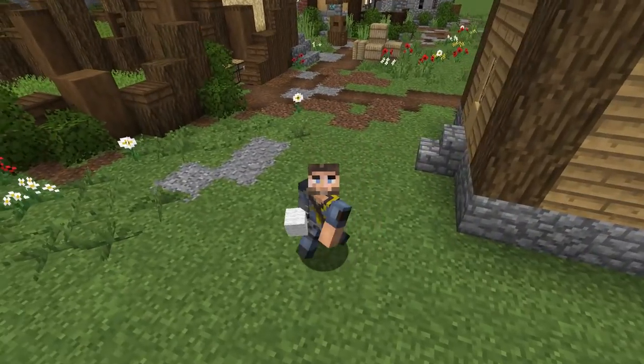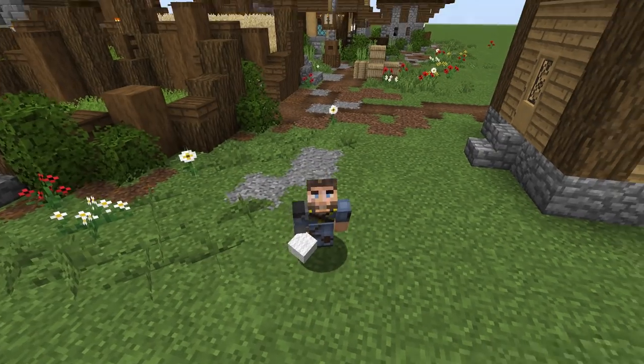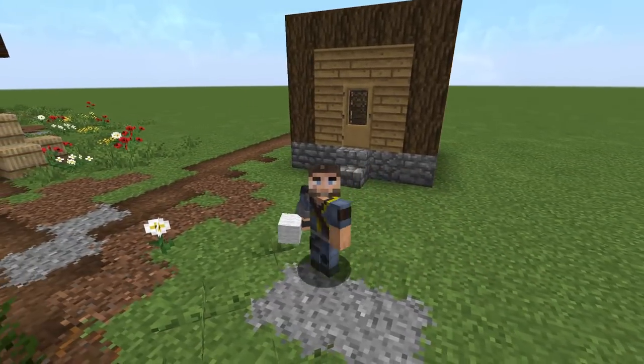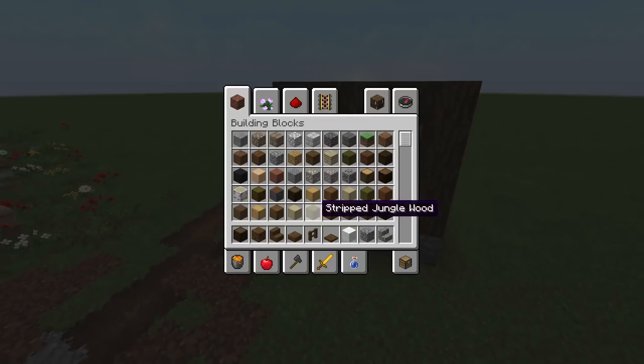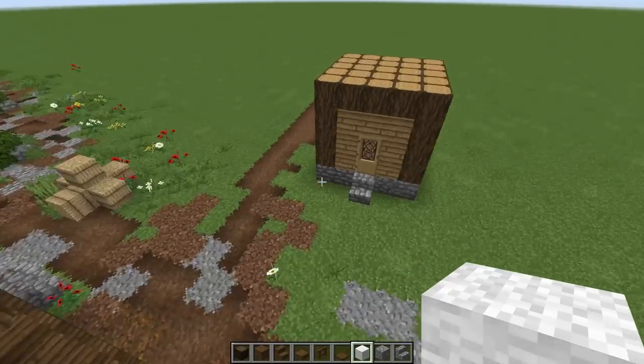We're also using Jeremy Boy's packs. If you want to download that pack, there's a link in the description. Now let's get started. The materials we're going to go with: some dark oak log, all the spruce family, some white wool, and we'll bring in some cobble and stuff like that. Let's get building!